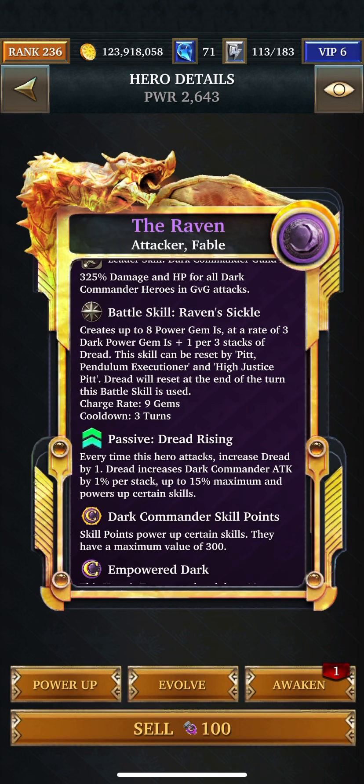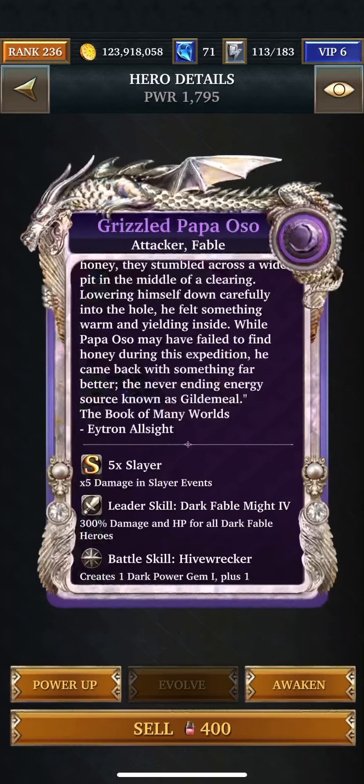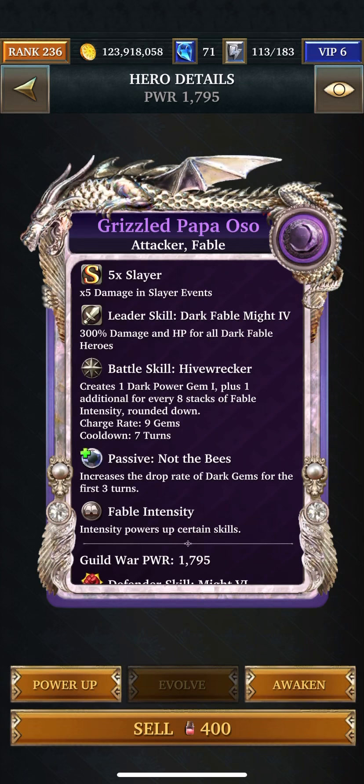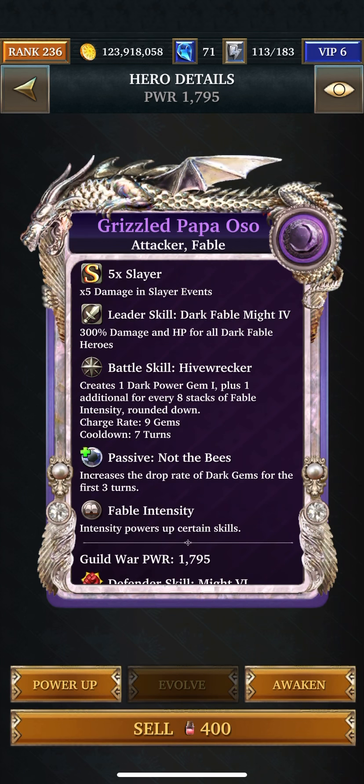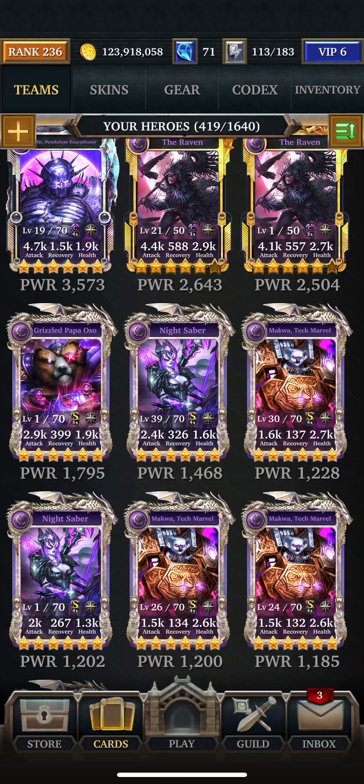That's three power gem ones because I don't have the full deck. And this guy here — I love him — creates one dark power gem one, plus one additional for every eight stacks of Fable intensity. So as long as you're using your Fable relics, if you have them, that will definitely help. He also increases the drop rate of dark gems for three turns, so that would be the ideal team.